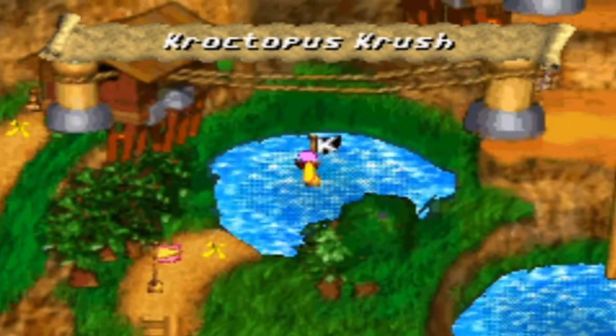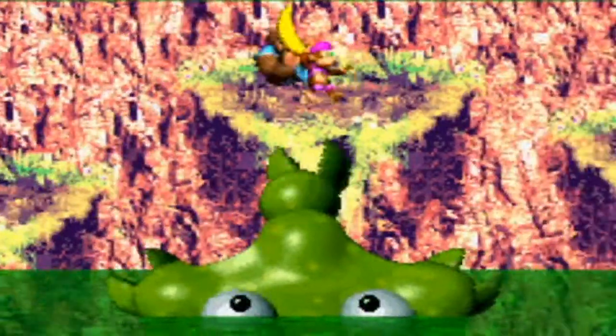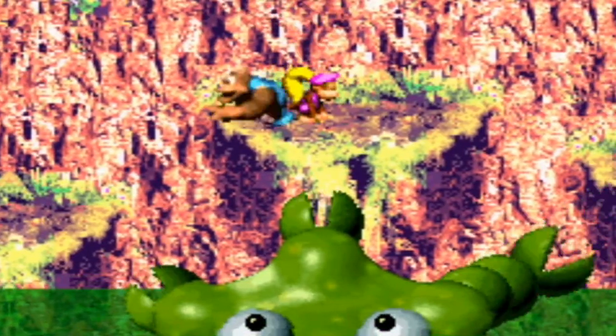Okay, now on to the boss: Croctopus Crush! Now this is a new one, because we already fought Barbo in Pacifica. Okay, so basically for this Croctopus, avoid its tentacles and then watch for the bombs. So you don't grab the bombs — you have to lure its tentacles into touching the bombs.